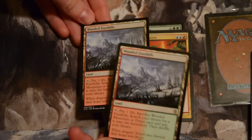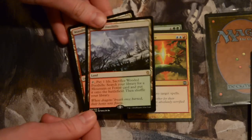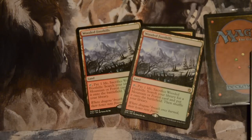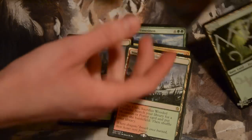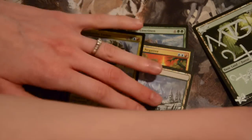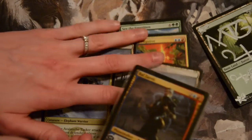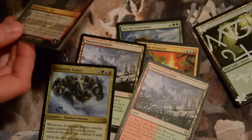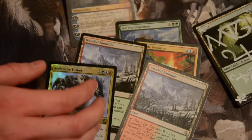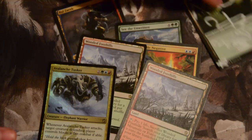Two Wooded Foothills! Oh my goodness. Thank you. These are going in my Temur deck because I need them. I'm going to have to think of something awesome to send you because two Wooded Foothills plus all this other stuff — a Planeswalker, some cool spells, See the Unwritten, a shiny Avalanche Tusker, two Wooded Foothills. That is awesome.